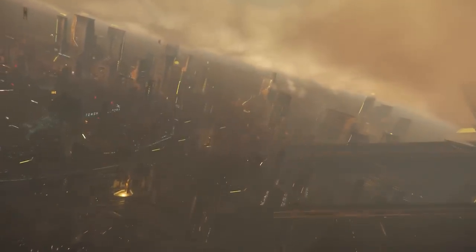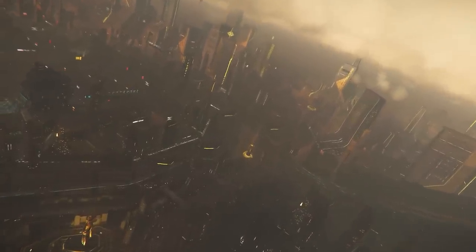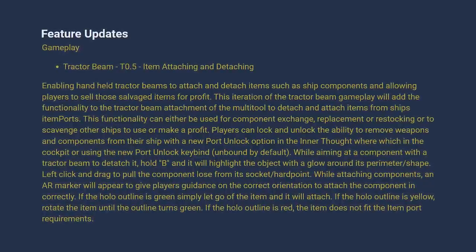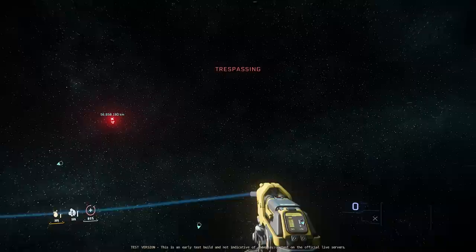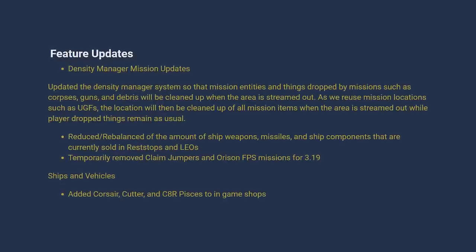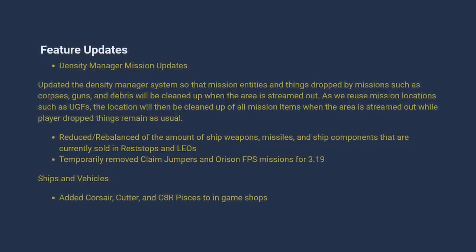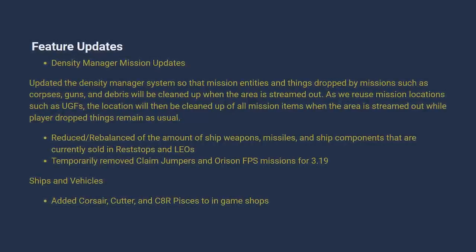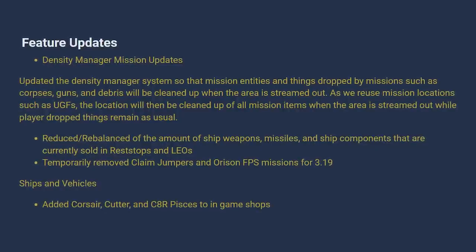The Loreville skyline is just a visual highlight right now but it looks quite amazing — though my frames are in the 20s occasionally. Tractor Beam 0.5 lets you take weapons and smaller components off ships, sell them, or use them on your own — press B on your tractor beam to get into detach mode. We also use this in the mining update to swap lasers. On density manager, they're pulling back PES a little because it's too much for servers and clients. The Corsair, C8R, and Cutter are all available for in-game purchase.